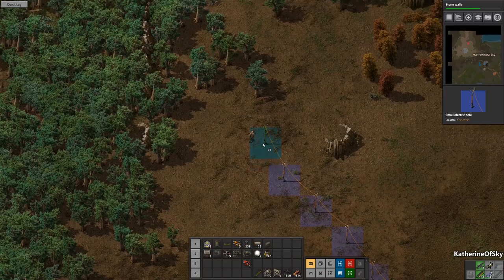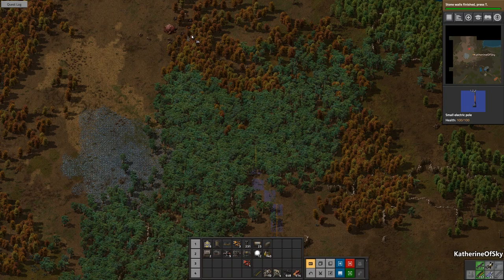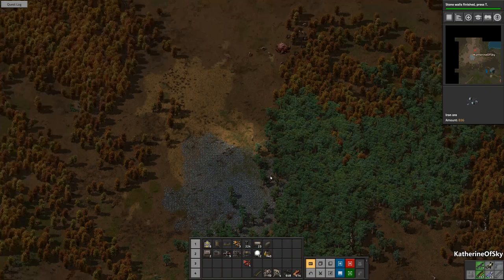I think we have enough bullets to take out this base. Oh my God, the trees — I didn't anticipate the trees. They're hiding in the trees. Holy fuzzy cats, there are worms up there. It will be fine — let's just go to the side and be careful. Let's see if they are okay here.